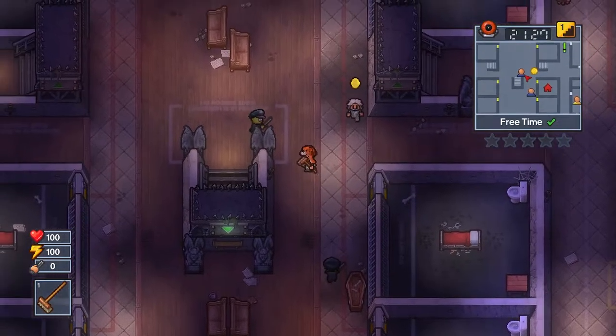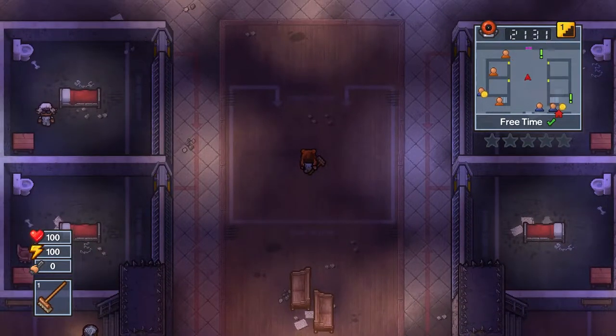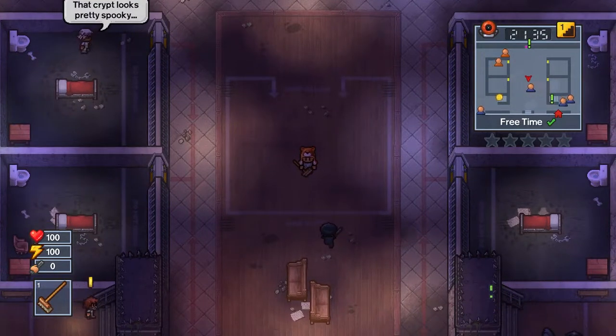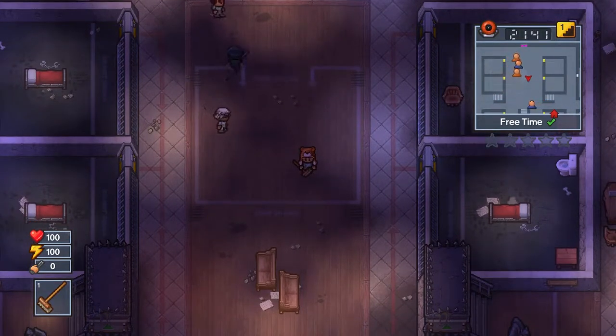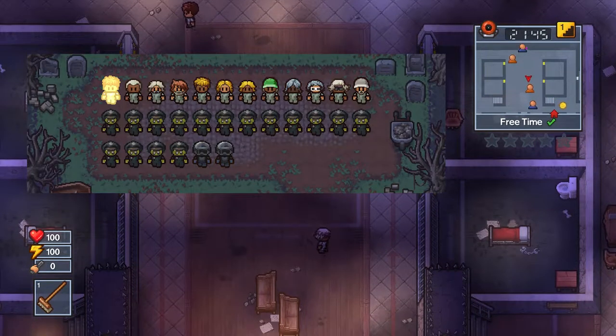So for this escape, it's very similar to the Fort Tundra Rock Camera Hard Place escape, where you need to do an 8-part quest for an inmate, and once you do that quest, you'll get an item you need to escape. The quest is called My Zombie, it's got 8 parts, and it's always given out by the first inmate in the character customization screen.